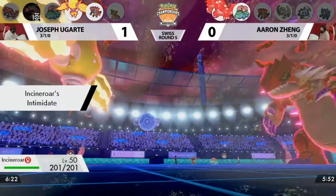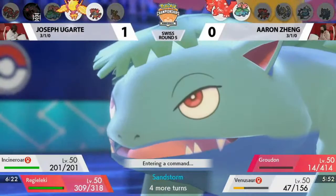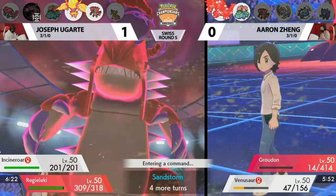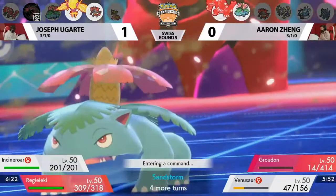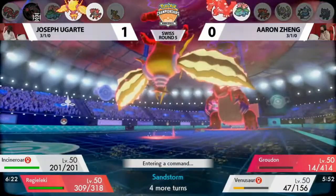The big benefit for Joe on this turn is that Groudon being so low — even though it hung on — now any type of light breeze will knock it out since it only has 14 HP. A Fake Out wouldn't do it since it has very low base power, so you might want to Fake Out the Venusaur slot instead and then Max Strike into Groudon. Understanding that this Groudon — because of Swords Dance — is such a huge threat and can Max Quake Regieleki, you have to make sure you can handle it.